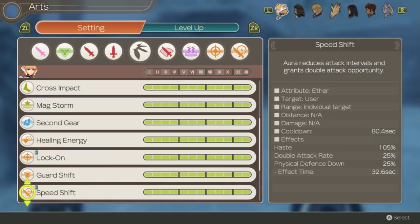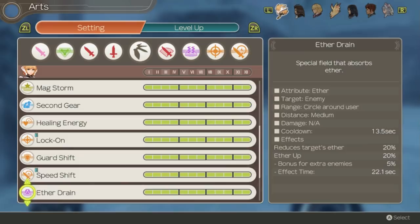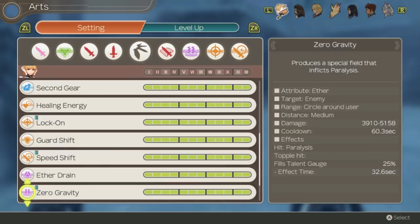Aether Drain reduces enemy Aether and raises Fiora's Aether. Fiora doesn't rely on Aether for very many attacks and enemies don't attack with Aether super often either, so this isn't the most useful art unfortunately. Zero Gravity applies Paralysis to enemies. Paralysis is one of the strongest debuffs in the game, reducing enemy auto attack rate to 25%, which can really limit the damage your team takes. Definitely would recommend having this most of the time.